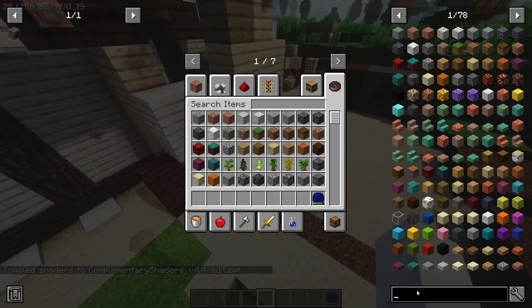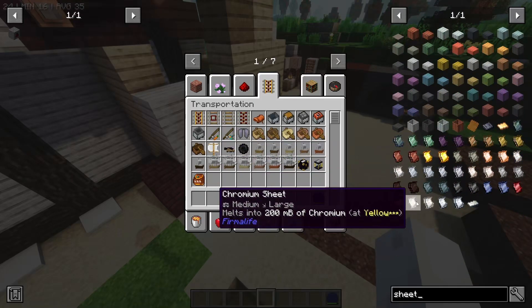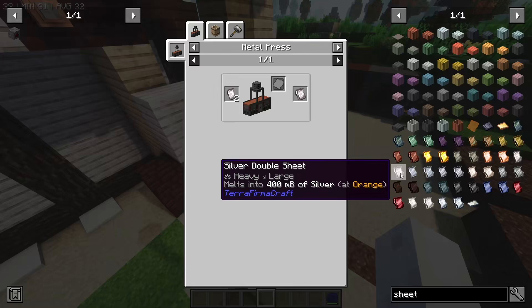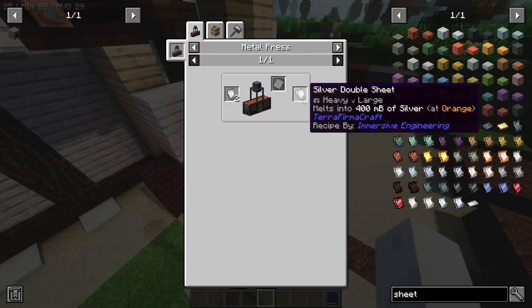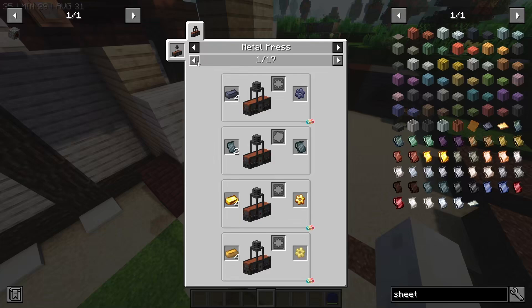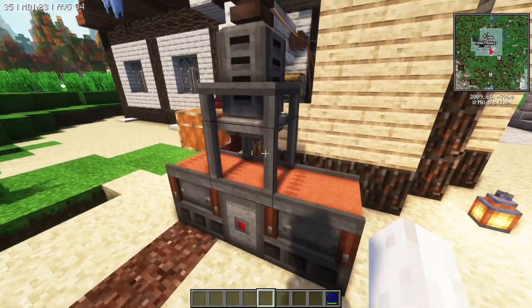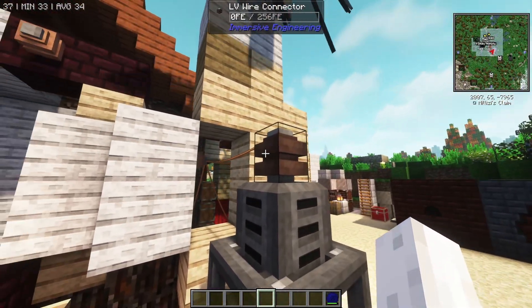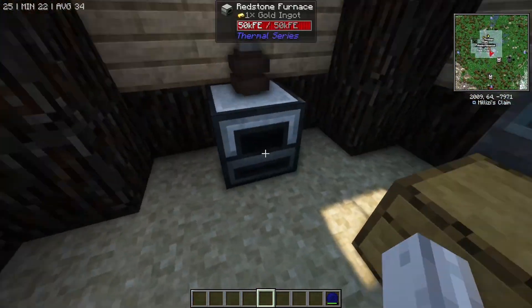Down here we've got a metal press. We've seen this a few times — for silver sheets, for example, a metal press can turn two sheets into a double sheet and that saves you from needing to weld it. The benefit is if this machine can do it, you don't need to make that good an anvil, and you don't need to heat up the blocks. It's easier. This is connected with a cable — you can see the wire going in there, splitting off and doing a bunch of other stuff.